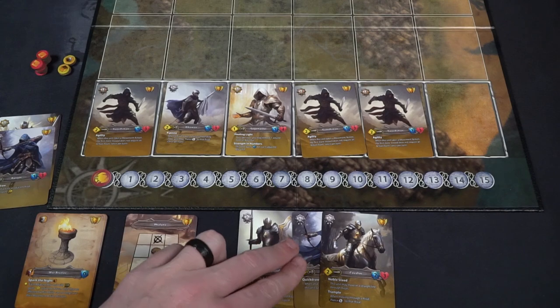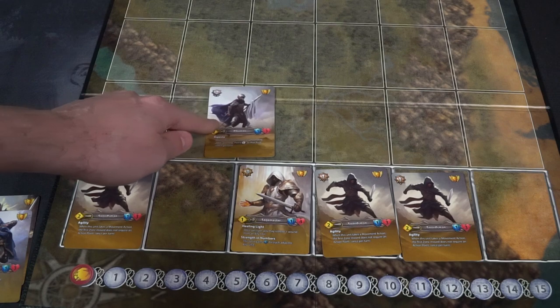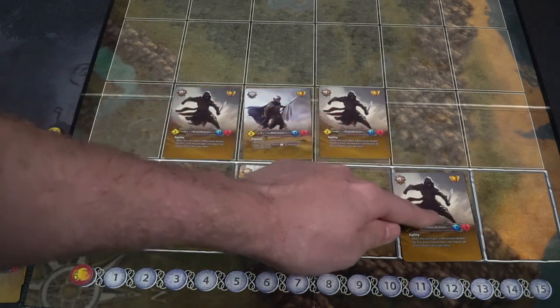After you have recruited and deployed your units, your next step is Actions. Actions equal the number of units you have in your command area — for each card in your command area you get two action points, so if you have four cards that's eight actions. One action option is to move: take a unit and have it go up, down, left, or right one space, and that costs one action each time.